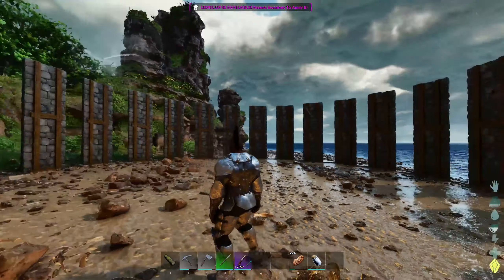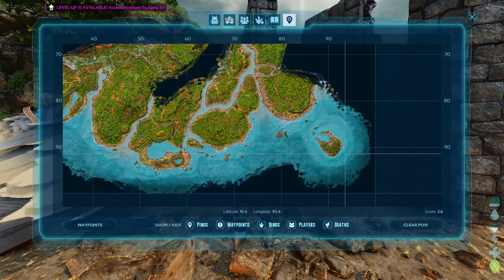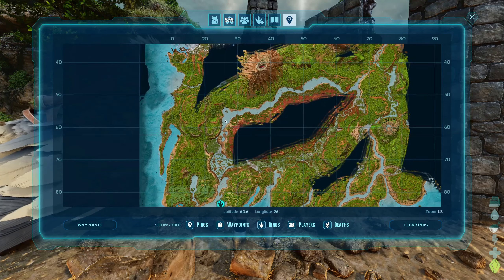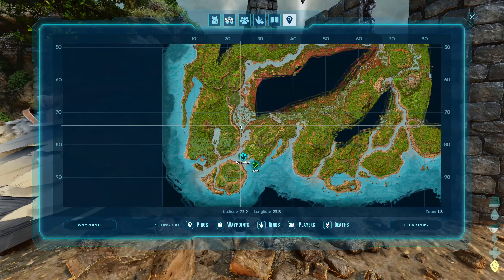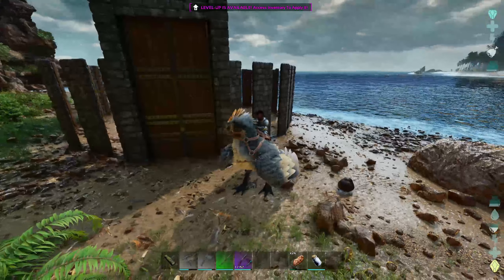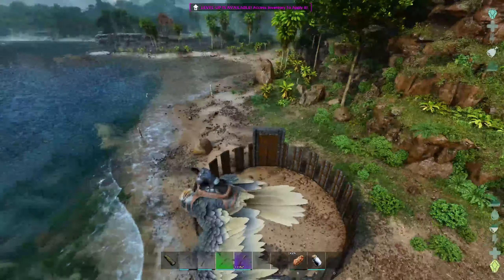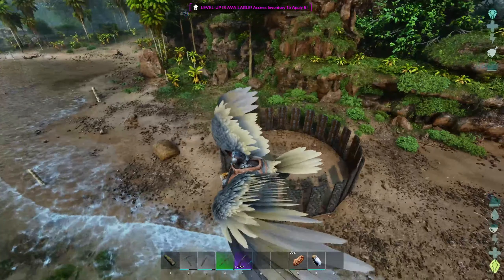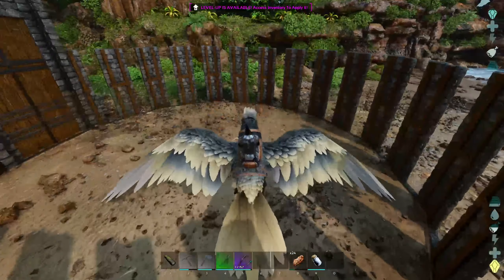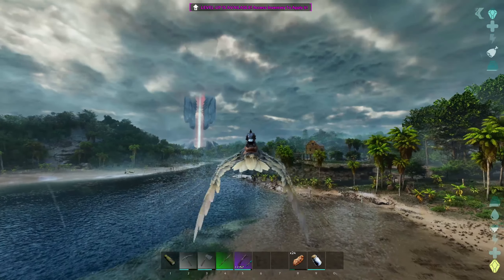The only thing we can do now is actually go and find ourselves an Anky — that might be the hardest task. I might even fly down to Herbivore Island and see if there are any good levels. Either way, we're going to be travelling far because Ankys are really on the mountains. What I'm going to do is go find an Anky and then put this taming pen to the test. I love the shape — it's the closest thing I can make to a circle with fence foundations.